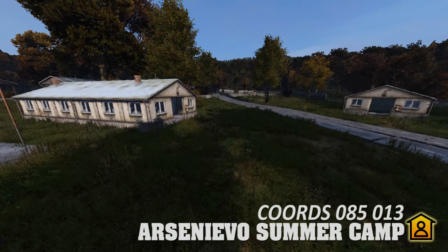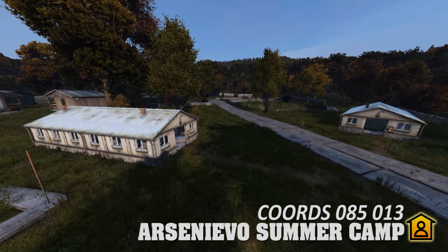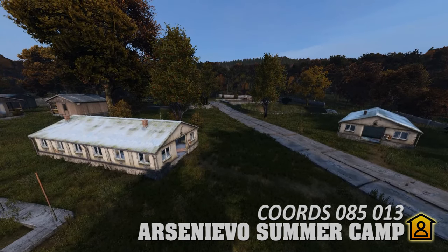Located due north of Severograd Quarry, the barracks at Arsenievo Summer Camp are where you'll start finding higher-tier military-style loot such as grenades and heavier armors.